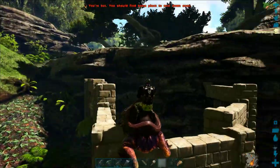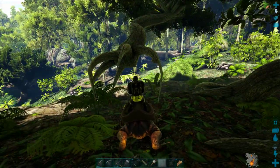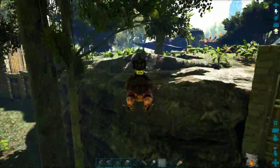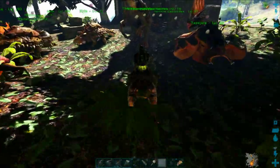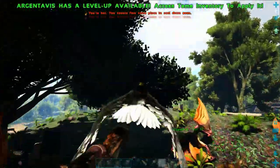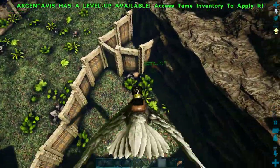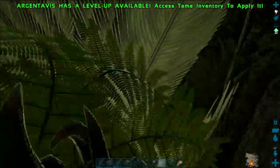There's that tree just floating in the air that's been bothering me, so I'm just going to destroy it. I'm going to head back up to my base and come down with my argentavis because that's the fastest way to get this iguanodon back to my plateau. I could just have her follow me all the way around, but there's nothing faster or safer than just having an argentavis pick up your dino.